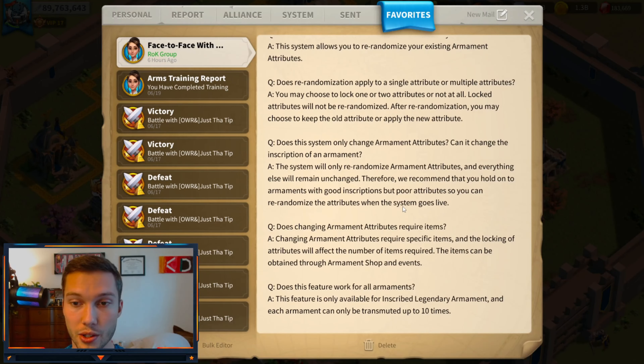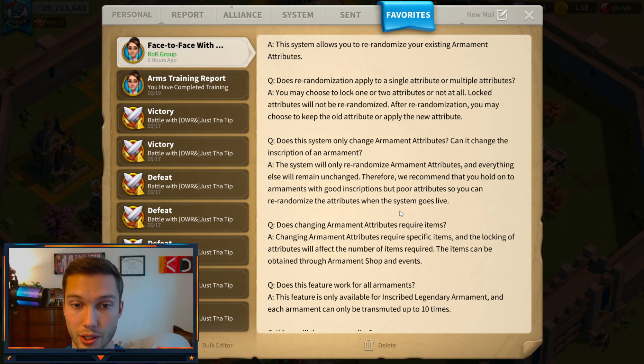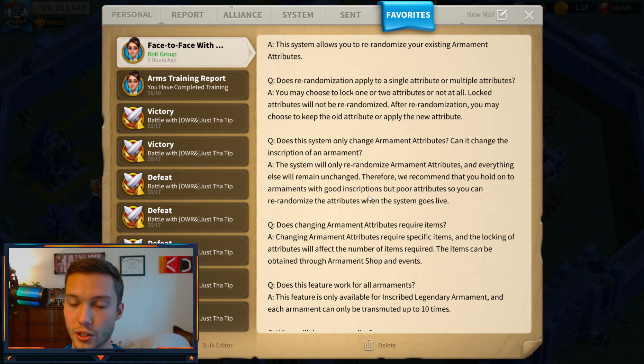Does the system only change armament attributes — can it also change the inscriptions? The system will only re-randomize armament attributes and everything else will remain unchanged. Therefore, they recommend holding on to armaments with good inscriptions but poor attributes so you can re-randomize the attributes when the system goes live. You don't have to worry about your legendary inscriptions being changed, so you're good to go.